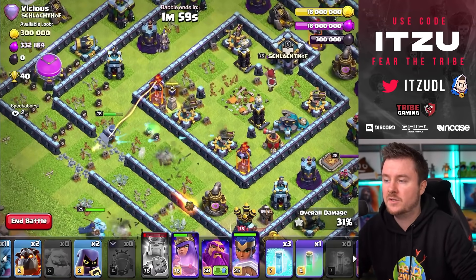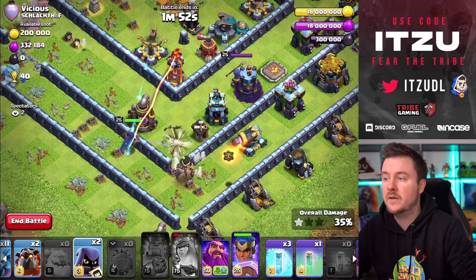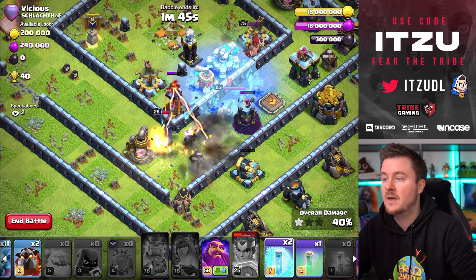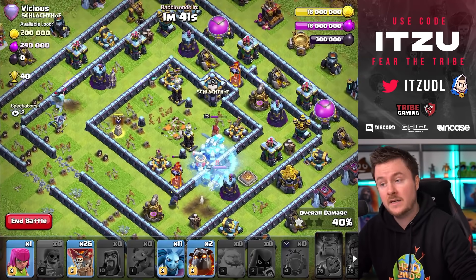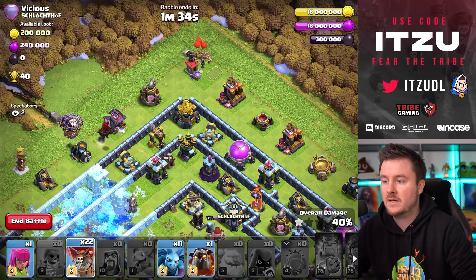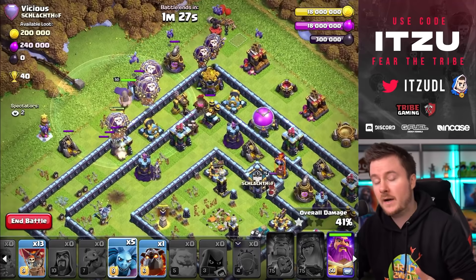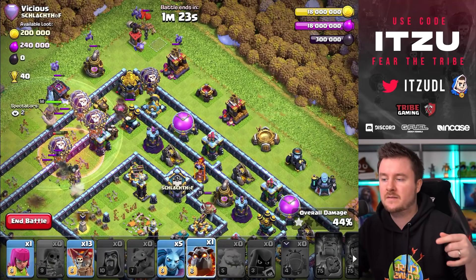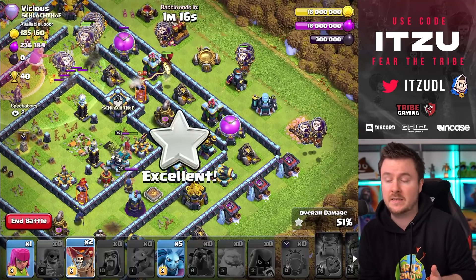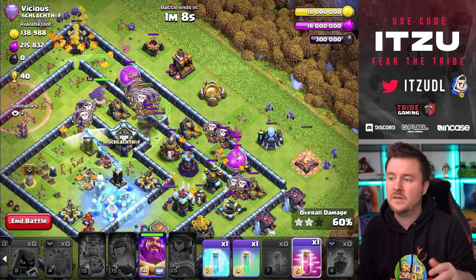I'm thinking about where to place my Royal Champion — I try to get the enemy Multi-Inferno Tower with her. I had to use my Queen's ability at one of the worst timings ever, which means we don't have the power to get the second Multi-Inferno Tower. I'm sending in two Headhunters to get the enemy Royal Champion, but she's surviving. This is going to be really tricky to come back from, but I'm still trying.